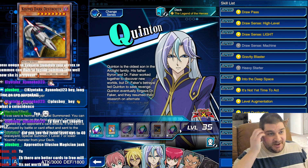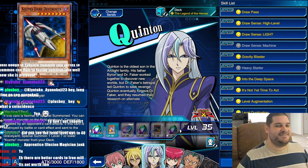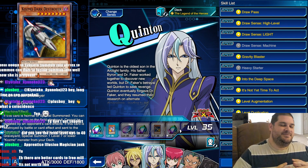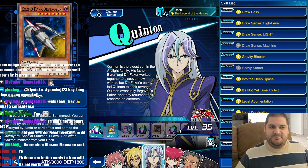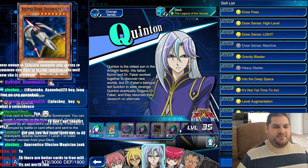Quentin — we get the third copy of Cosmo Dark Destroyer. Is that good? That's amazing. Cosmo Dark Destroyer is a very, very good card: 3,000 attack points, pops a card on the field when it's summoned, cannot be targeted by opponent's card effects, and it floats. This is a really good boss monster — probably one of the better main deck boss monsters in the entire game. Having a third copy of it is amazing — it just means we can run fewer of the bad ships.